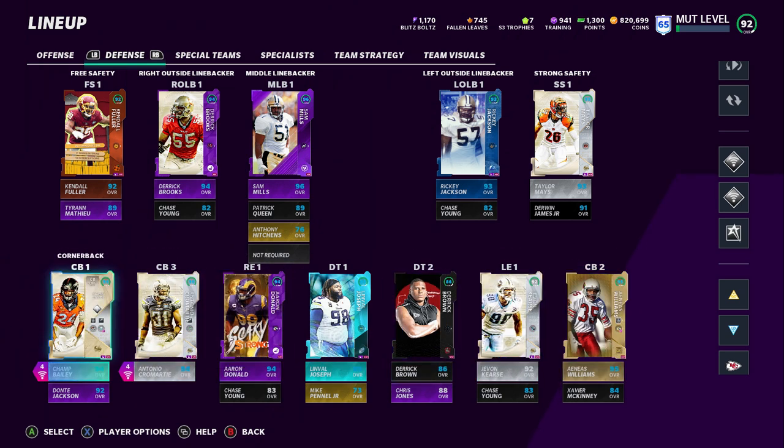The four corners are Aeneas Williams, Antonio Camardi, Champ Bailey, or Dante Jackson. I kind of want to get Night Train Lane on this team as well, so I might get rid of Champ and Antonio Camardi. But as of right now, which corner would you get rid of? I'm thinking to sell whichever one gets me the most return, which would probably be Champ Bailey. But I really think Dante Jackson is going to crack my starting lineup.